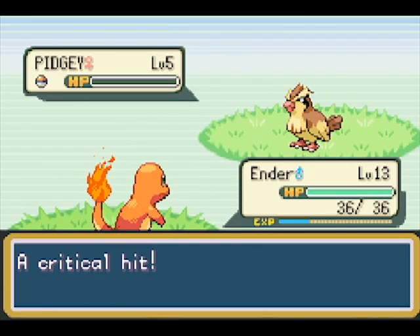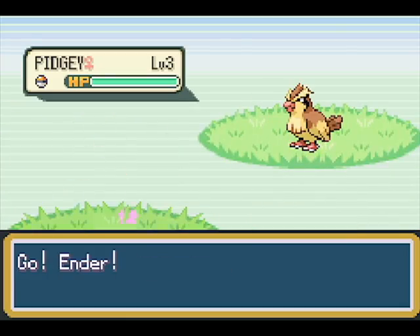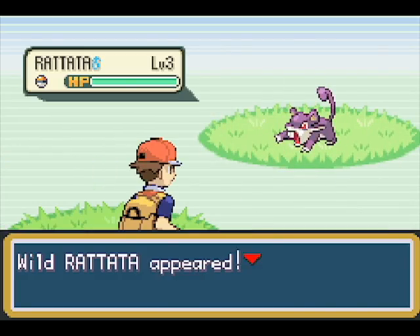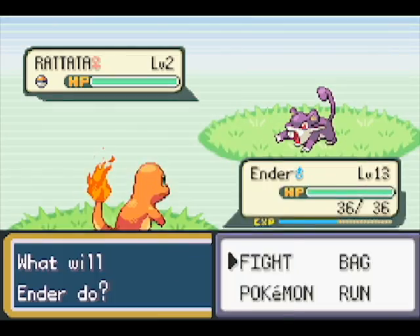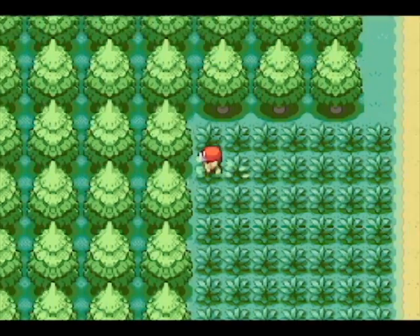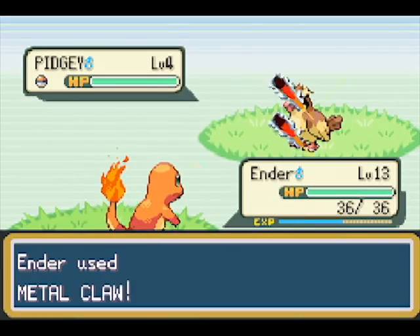Because I'm only allowed one per area and I already got my one for this route. And three: when your Pokemon faints, you must release it into the wild immediately, as if it died. So you no longer have that Pokemon. It's very possible to just entirely lose this, because if you run out of Pokemon and you have to release your last one, the game's over.